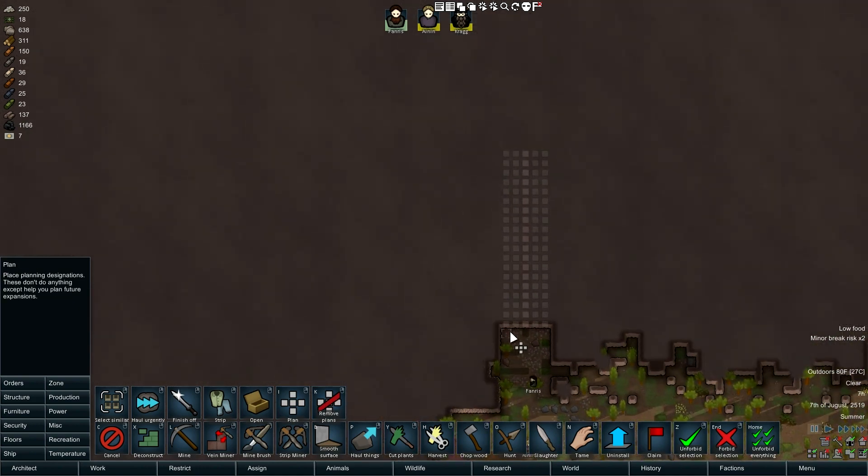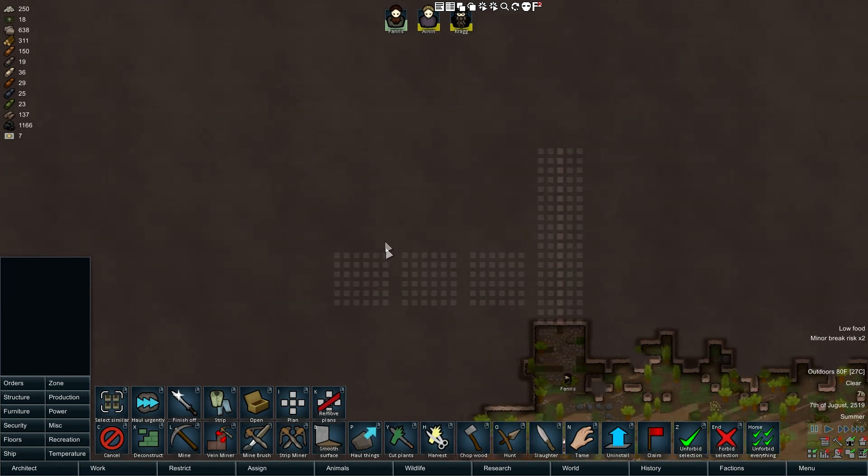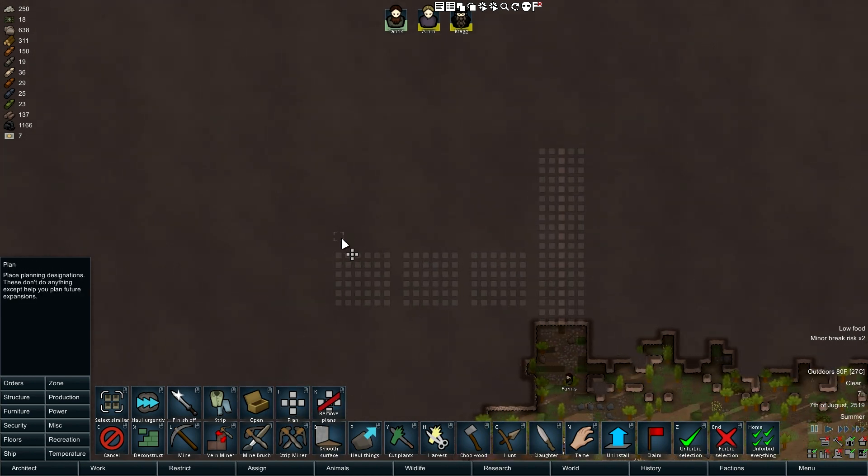Let's just use the planning tool. Off of this we're going to want our bedrooms to be six by six. Nobody wants to be near the entrance, so let's see if we can make it at least two back. We can do bedrooms on this side, and all these passageways to be two by two as well. This is a proper dwarven hold - there's not going to be dinky passageways.